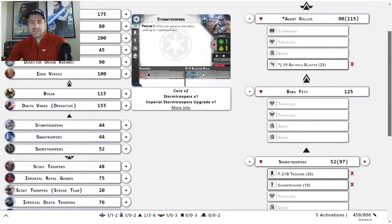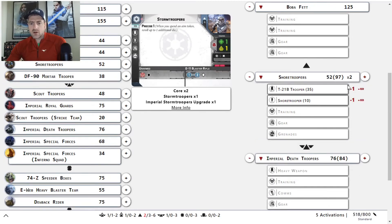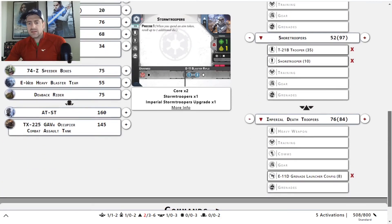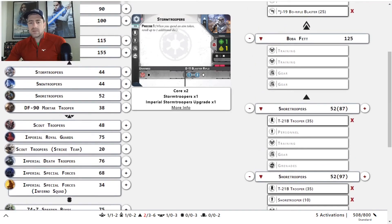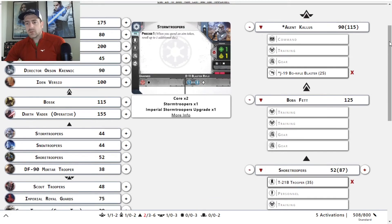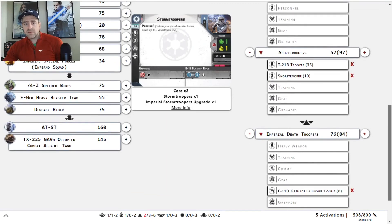We're definitely off in the weeds and kind of floundering around here. The mortar trooper does work really well with that specific command card, but let's go ahead — copy and drop. That puts us at 508, exactly one over on the grenade launcher. The easy answer is to drop Boba, and it gives you a lot more flexibility — but I don't want to do that. I want to run Kallus, I want to run Boba, I want my shores on the table, and I want my IDTs on the table.